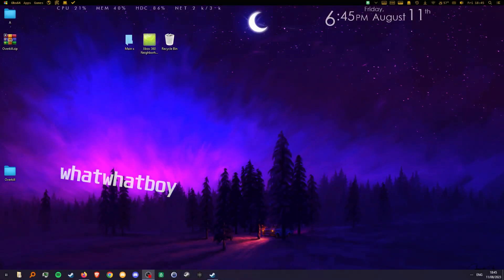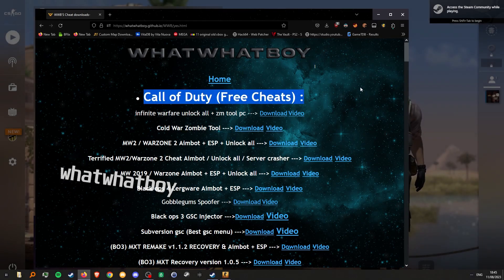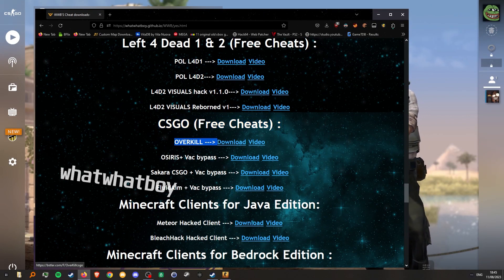What's up guys, welcome to another video. Today I will be showcasing a free CSGO cheat called Overkill. Overkill is an Osiris paste but with a Neverlose UI. If you want to download it, head to the description below and it will take you to the download page. Just head down to the CSGO section and you will find it right here under CSGO free cheats.